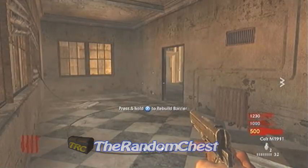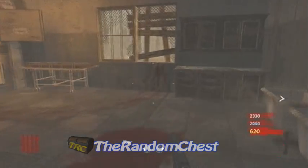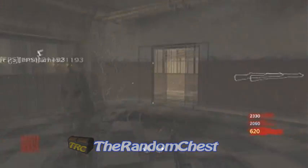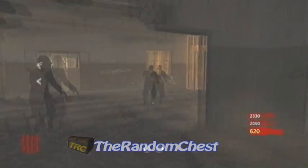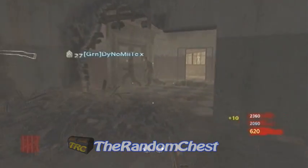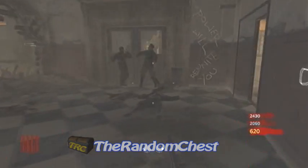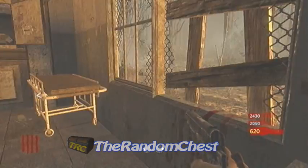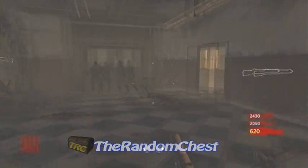Repair windows and whatnot, and what you're going to do is just do laps around this room — just keep running around. Then you'll notice the zombies just randomly stop moving. We don't know exactly what causes this, but we're pretty sure it's got something to do with dying during the first three rounds. Sometimes they might do this 10 seconds into the round, sometimes it could take a couple of minutes, so you've got to be patient.